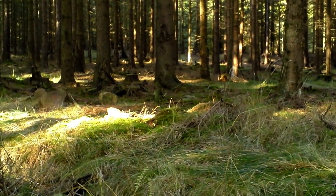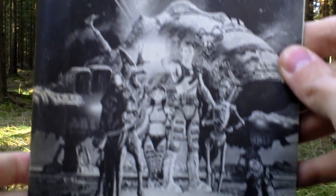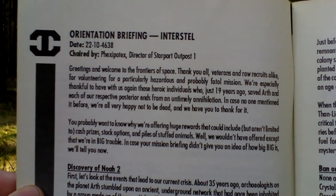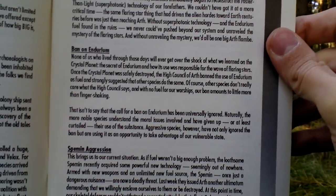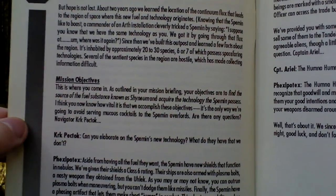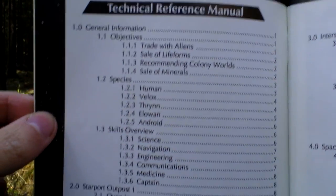The last thing in the box is the game manual, which looks like this. It is black and white as you can see. There is something about software piracy, something about enhancing the storytelling. You can read about the ban on Endurium — the space fuel that was used originally in the first game and that caused all the trouble. Here is the technical reference manual — let's take a look at the table of contents.